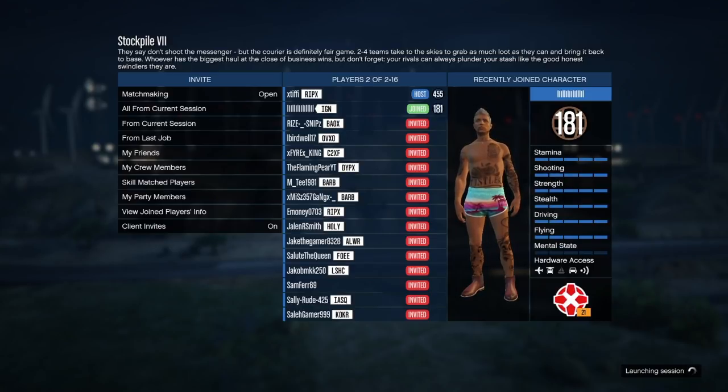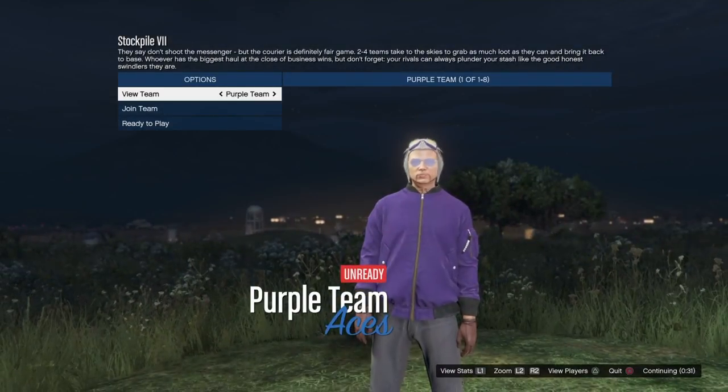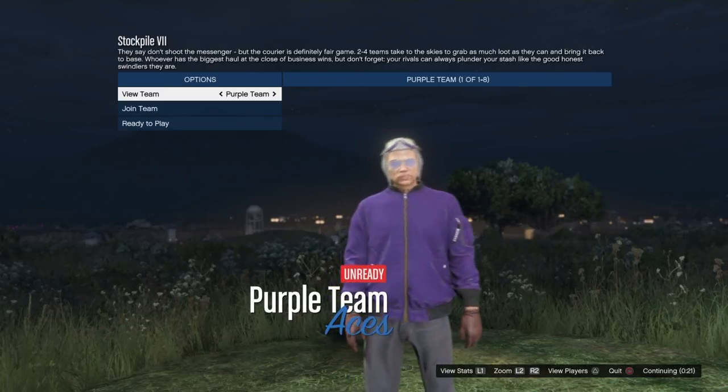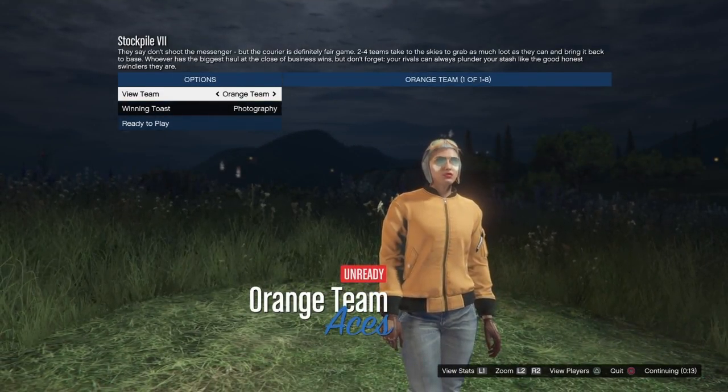The items that are exclusive to this job called Stockpile are the colored flight helmets, colored glasses, the colored bomber jacket, and colored boots — which you can see here, and they look really cool.